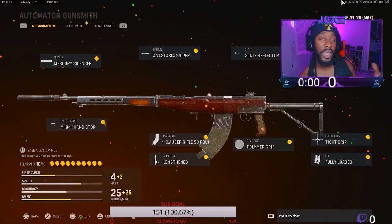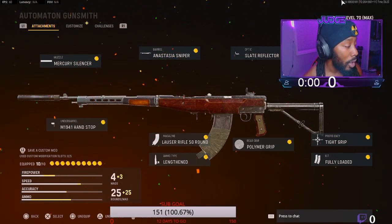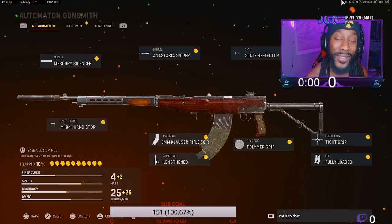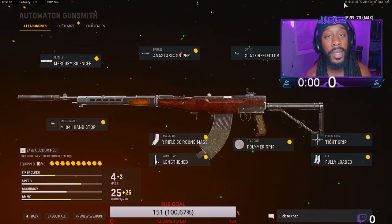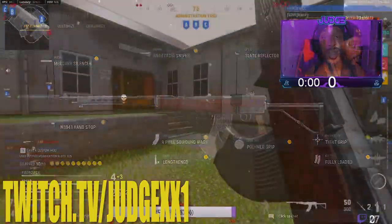If you guys want to try this class that's about to drop some V2 rockets in multiplayer, go right ahead — it's right there on the screen for you. Let's go for 20 likes on this video. If you guys enjoy the content, please subscribe, share the video to your friends, and follow me on Twitch. This next gameplay you're gonna see is just a killer fast V2 rocket that I got using the Automaton class setup that you see on the screen.